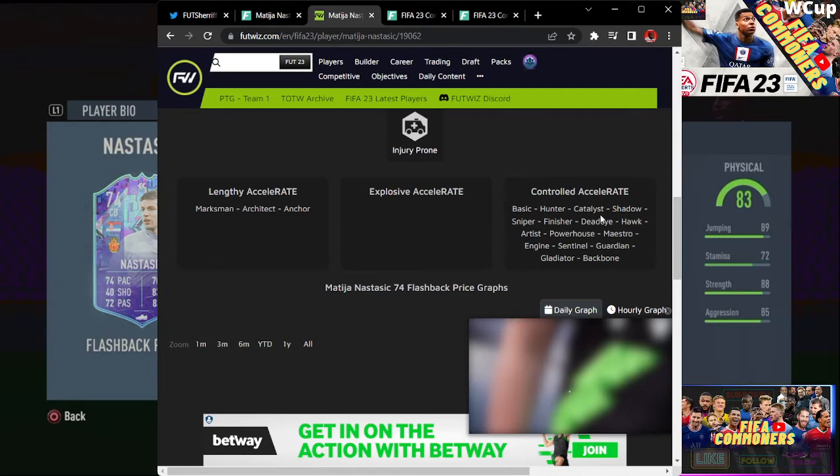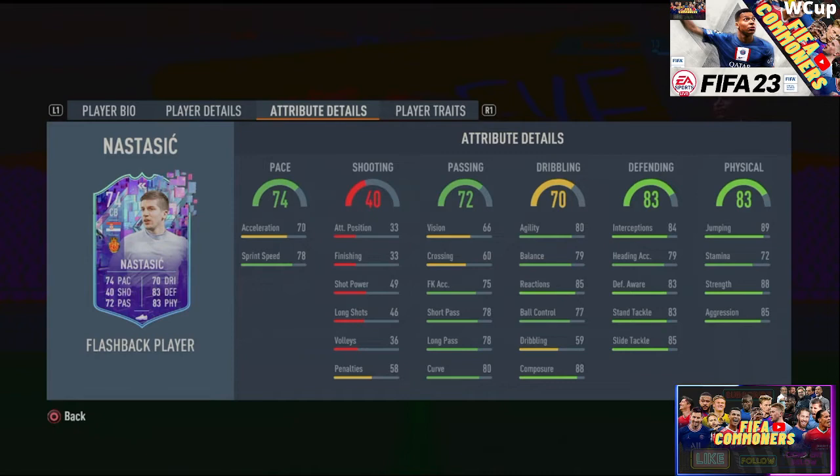Coming back to the screen here, defending is absolutely cracked: 84 interception, 83 standing tackling, 83 sliding tackling — all of this is fantastic. 79 heading accuracy combined with 89 jumping and the fact that he is 6 foot 2, you're absolutely in the butter. 72 stamina — that is okay, he is a silver card — but still incredible with 88 strength, 85 aggression.